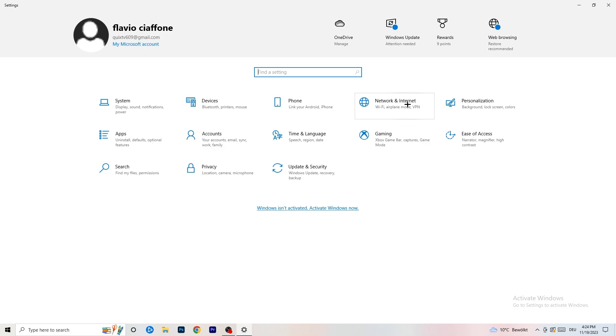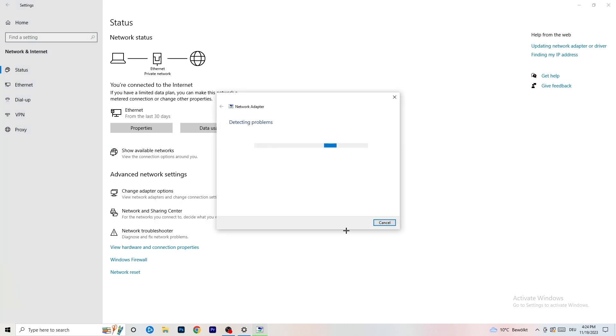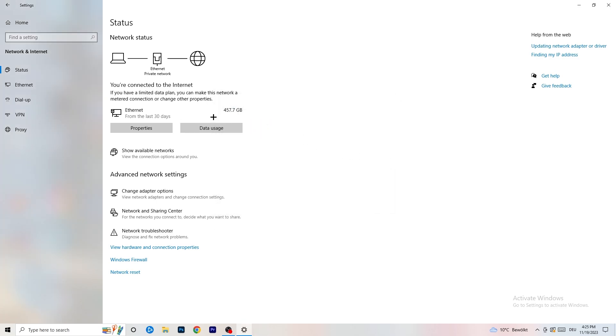Click on Settings, then go to Network and Internet. There are a lot of things you can do here. First, click on Network Troubleshooter — Windows will detect any network-related problems on your PC. Select to check all network adapters and let Windows search for and solve any issues. If your connection isn't working, this can help fix it.